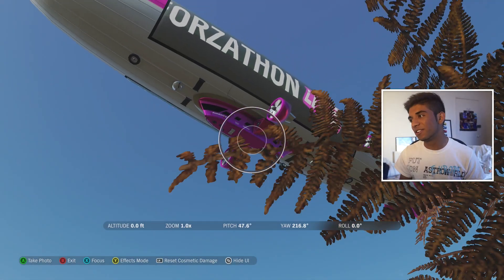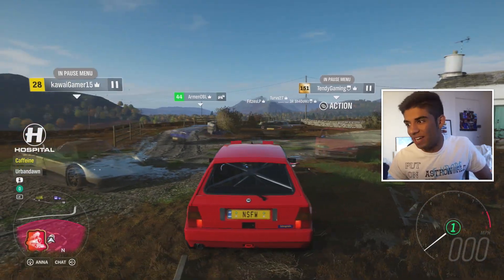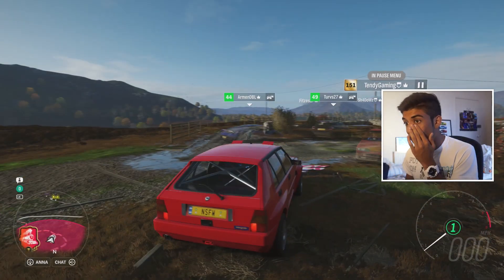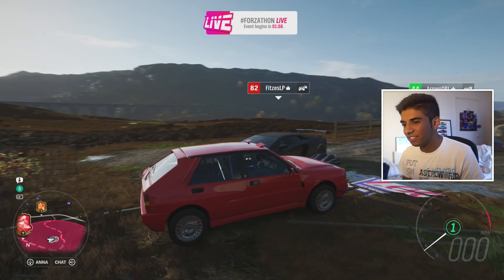If I go into camera mode you'll be able to see the little blimp. There it is - it says Forzathon Live number uno. I haven't done one of these so this is gonna be really interesting. Everyone's outside in different cars. I seem to be the only one in something off-road. Hopefully everyone likes my Lancia - it's a shout in this game.